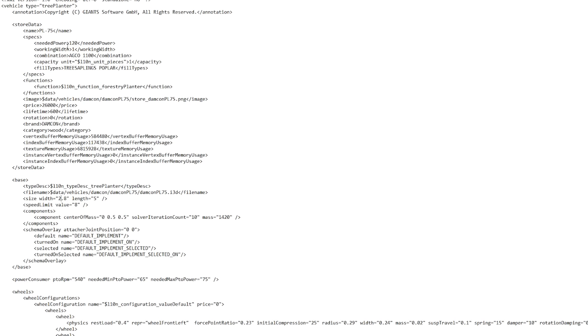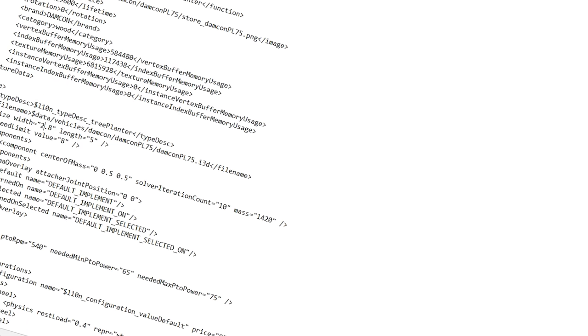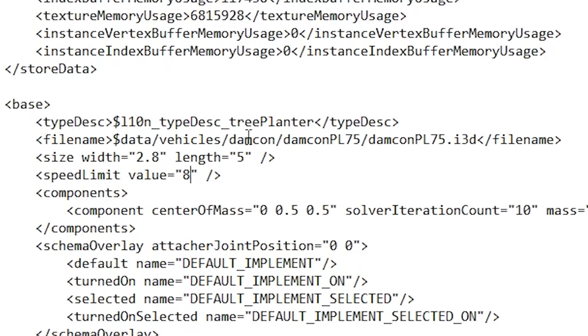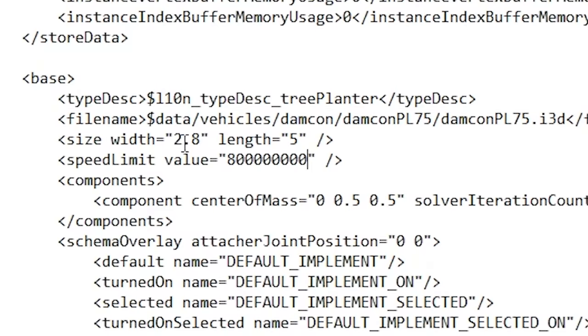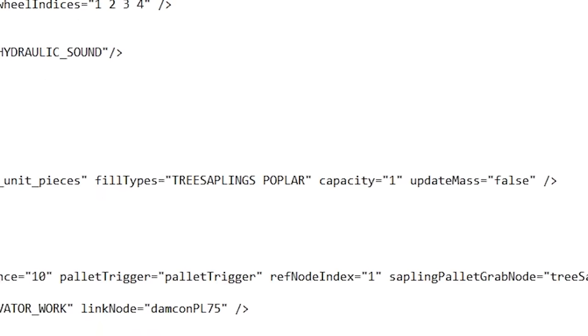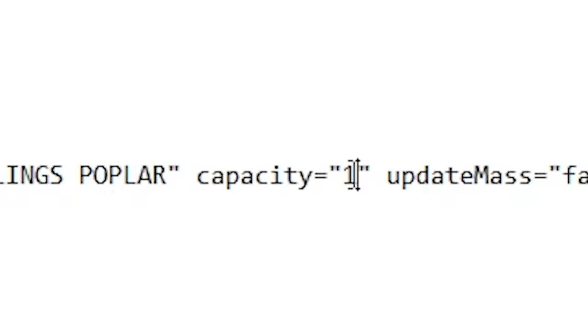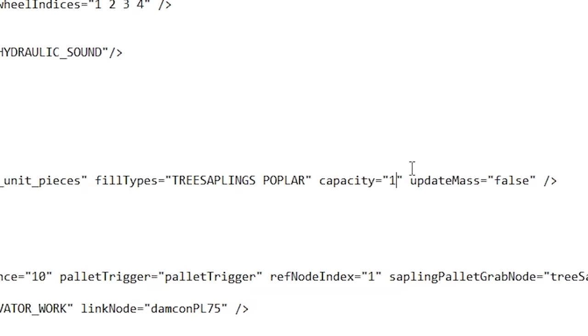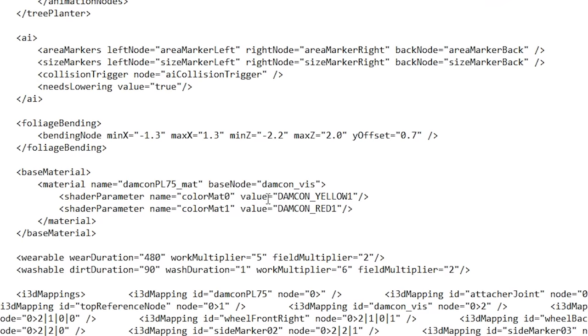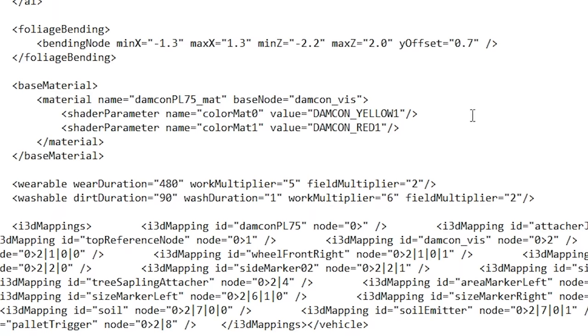Here we have the PL 75 - this is going to be our tree planter, and probably the thing that's going to make me want to eat my glasses. First things first, working with a lot speed limit value. I don't know if this is going to have any difference, but I'm going to increase both of these a lot. I don't really know what all this does so I'm going to pretend it's nothing important. Oh, here we go - fill unit. Tree saplings capacity: one. This one is lonely. Do you know what it wants in its life? A lot of zeros. Okay, that looks like it may work. Let's give this a shot.